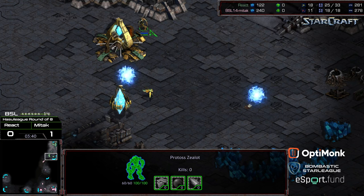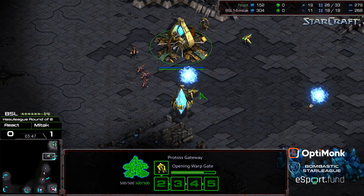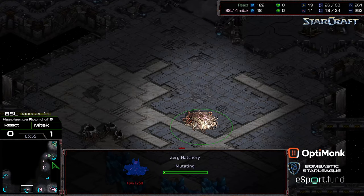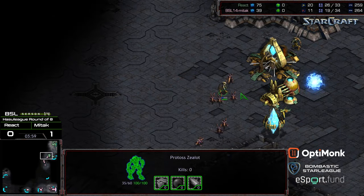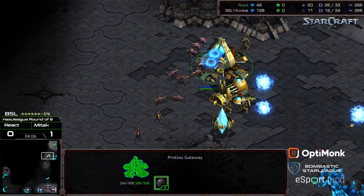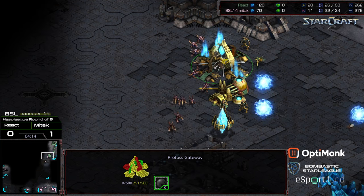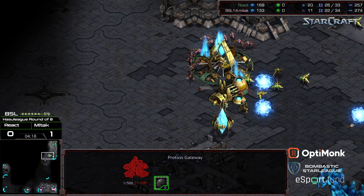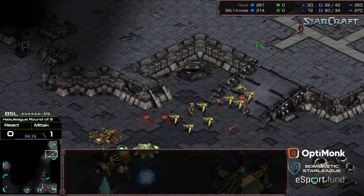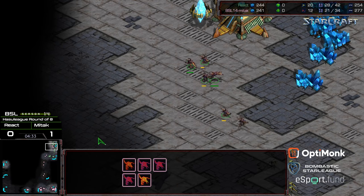This is a more defensible situation for React now. It needs to plug that upper gap. Let's see if the Zerglings push their way through regardless. Third Zealot on the way. They can start attacking the gateway. Two cannons being morphed — is it going to be in time to save this gateway? Zerglings punching away at it. Probe coming off the line to try to defend. Gateway's down.